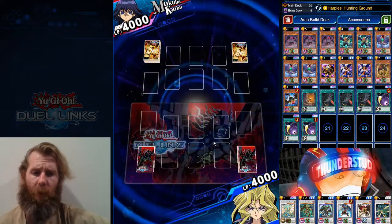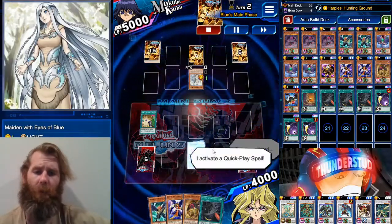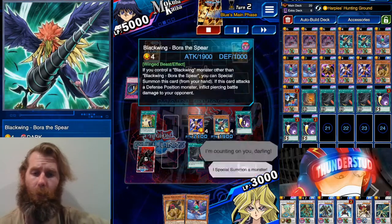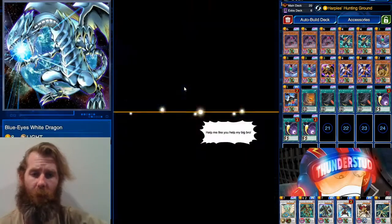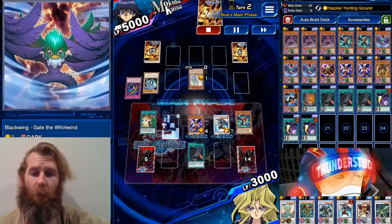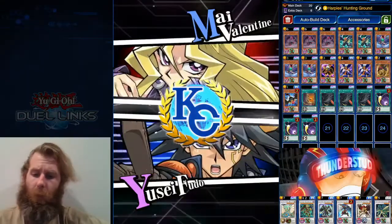Alright, here's little Mokuba trying to rank up. We get Harpie's Hunting Ground, Crack of Dawn, Dust, and Bora. We're fighting against Maiden. We Cosmic Cyclone his back row — it was a Canadia — then use Black Whirlwind, summon Crack of Dawn, search a Gale. We bring out Bora and Gale, use Gale's effect on his zero-attack monster, and he takes the bait — bringing out Blue Eyes. We remove that Blue Eyes with Raikiri, then hit him with Crack of Dawn. We had to bring Dust out because he was using Life Point Boost, but we finish him off.